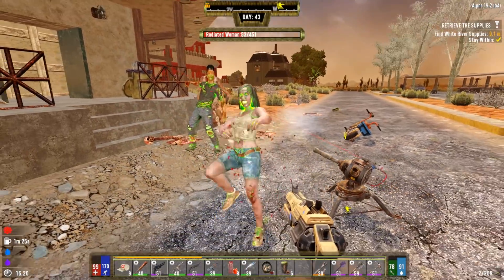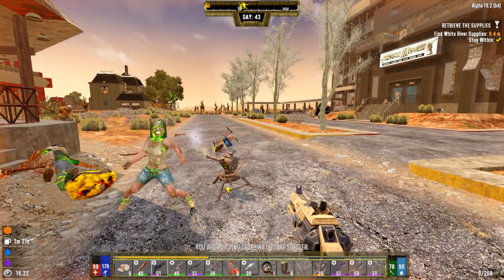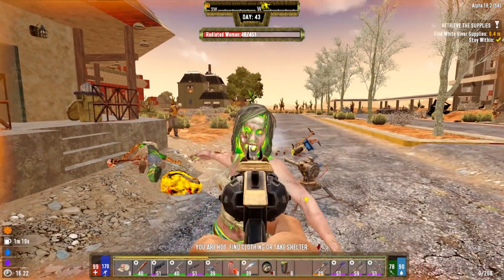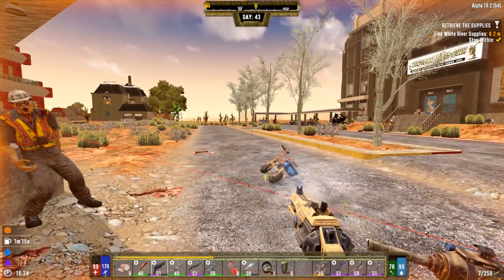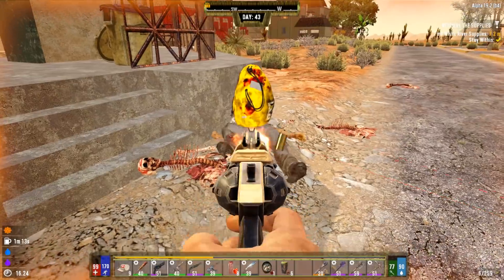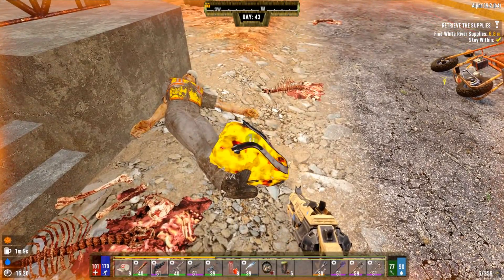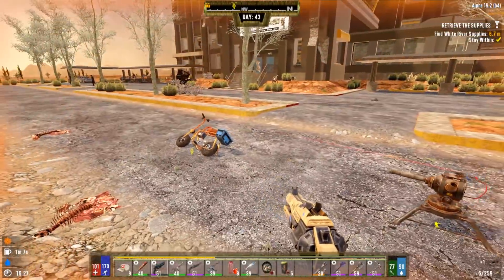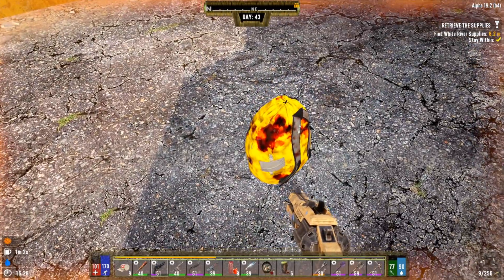I swear I heard gunshots. Did a car just blow up over there? Holy crap — yeah, a car totally just blew up. I guess the zombies randomly decided to really hate on that vehicle. Wow, that's insane action going on all over the place — never a dull moment in Darkness Falls.